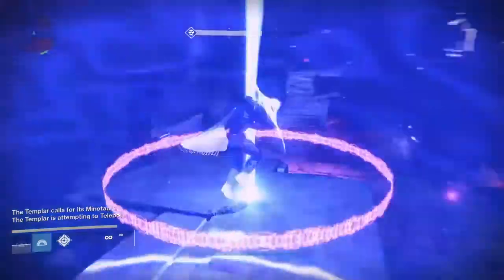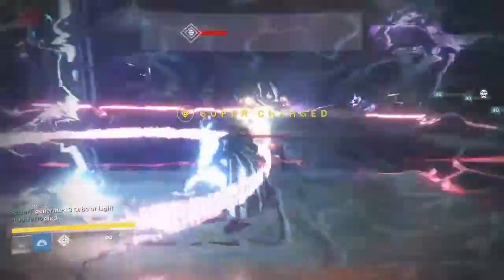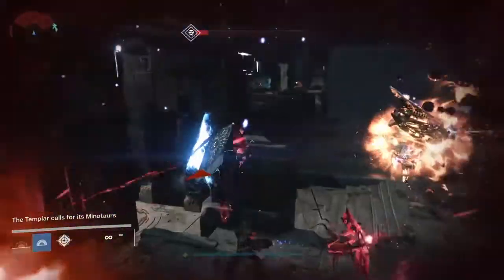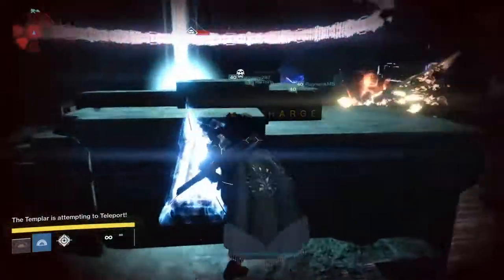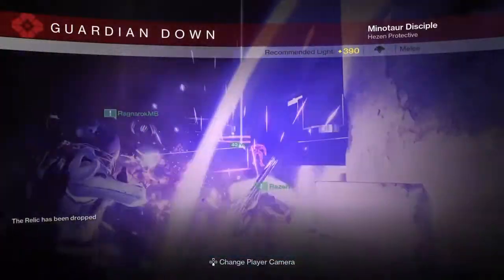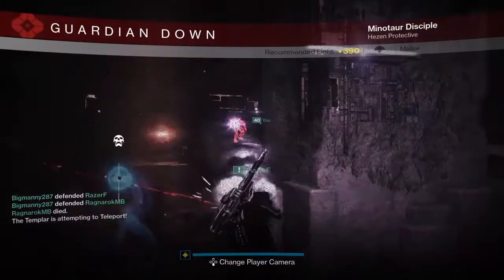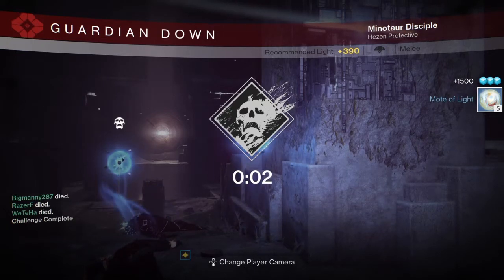Here you'll see my awesome relic running skills as I miss the teleport zone, which actually ended up saving me because I didn't have a shield charge at that time. One of the people died, but we were still able to finish — even though he died and I died, they still had enough DPS and time to take down the Templar and get the challenge. You'll see it on the bottom left: everyone wipes, but it will say challenge complete and everyone got their loot.